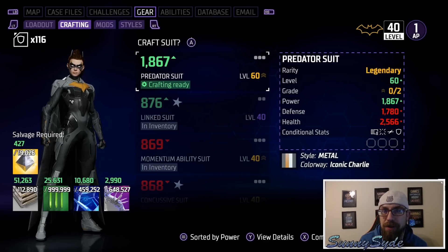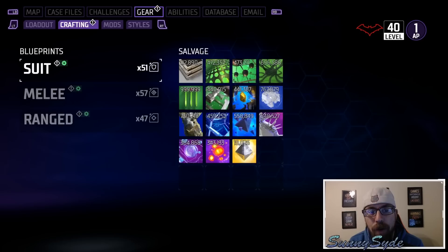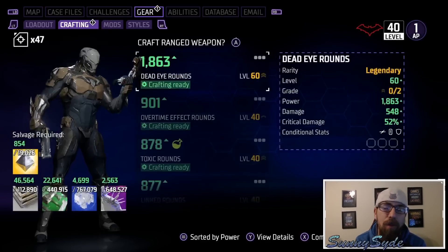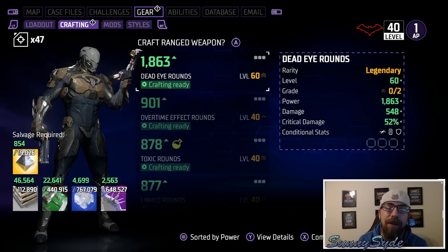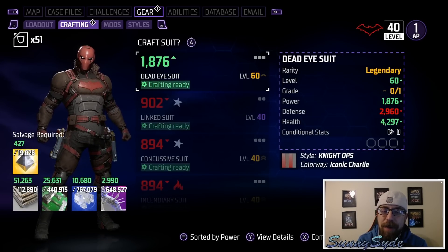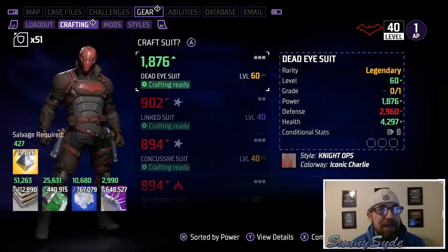Red Hood has the Dead Eye suit. Based on the game files, the Dead Eye suit is not exclusive to Red Hood — it's the only one of these suits that isn't character-exclusive. Both Red Hood and Robin can get the Dead Eye suit, but in Showdown the only one that gets it is Red Hood. Robin can get it at some point too, though I'm not sure exactly how, but this is the level 60 reward for Red Hood.